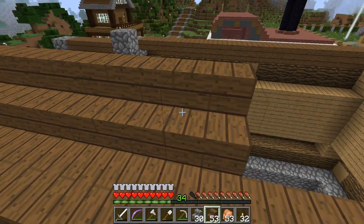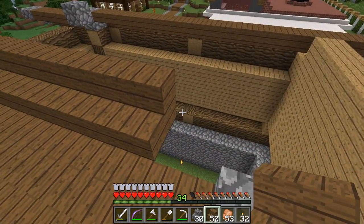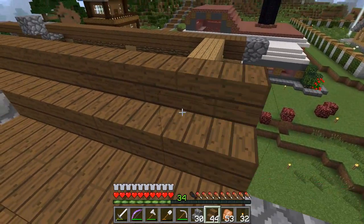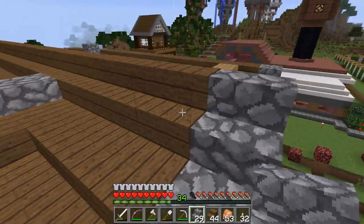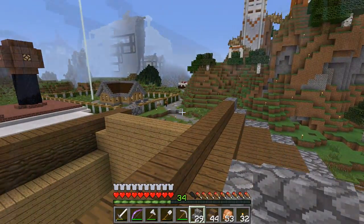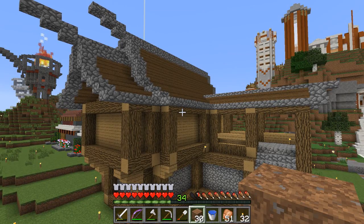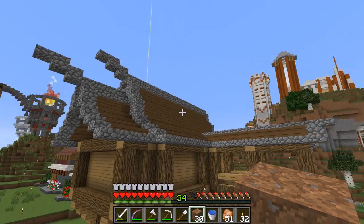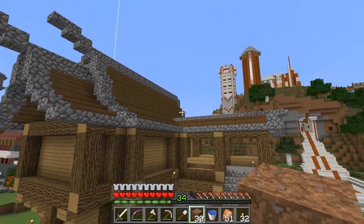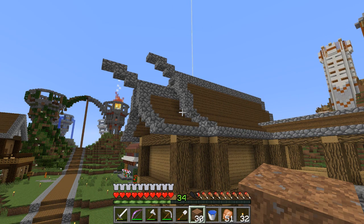The next stair will have a couple of spruce blocks to raise it up even more, so that the incline gets gradually steeper and steeper. You can't really do curves all that well on a build this small in Minecraft, but it feels like a curve. I'm really liking how this build is turning out. The two different roof levels and these two tiers make it something interesting to look at.